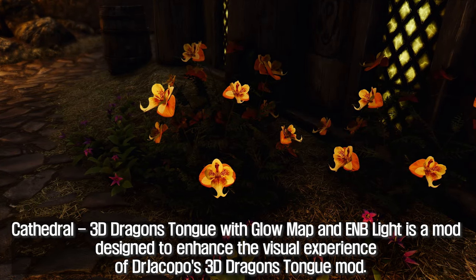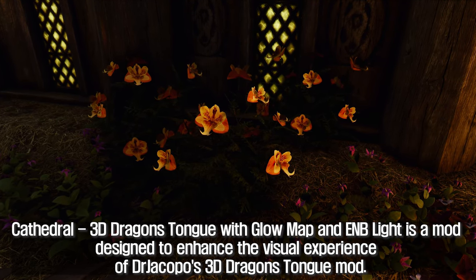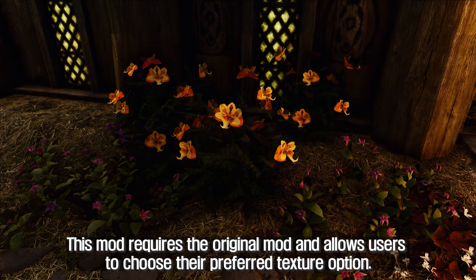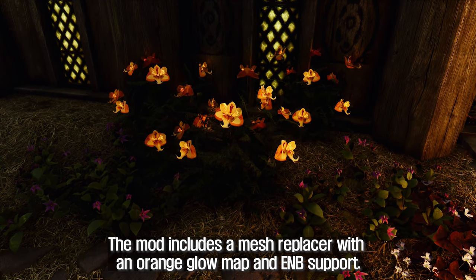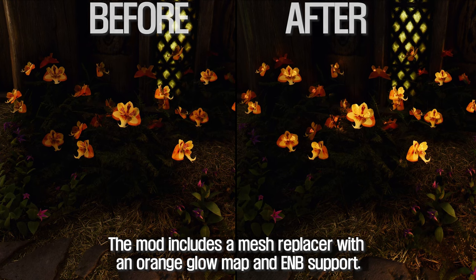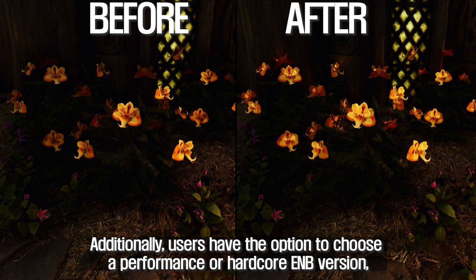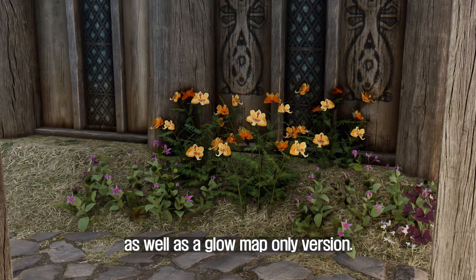The fifth mod I will introduce to you is Cathedral 3D Dragon's Tongue with Glow Map and ENB Light. This mod is designed to enhance the visual experience of Driakapo's 3D Dragon's Tongue mod. It requires the original mod and allows users to choose their preferred texture option. The mod includes a mesh replacer with an orange glow map and ENB support. Users have the option to choose a performance or hardcore ENB version, as well as a glow map only version.